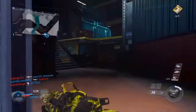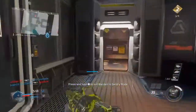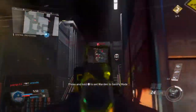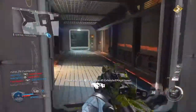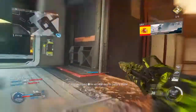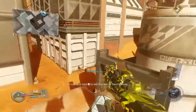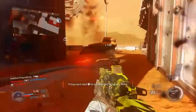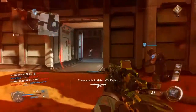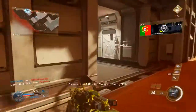Next up we got Ghost. I'm running Suppressor and Ghost so I stay completely off the minimap. I don't want to get shot in the back and I don't want the enemies to know where I'm at so I can flank them easily, which is the best thing you can do in this game. Not a lot of people are running Ghost in Team Deathmatch, so you just flank them and you'll be good.